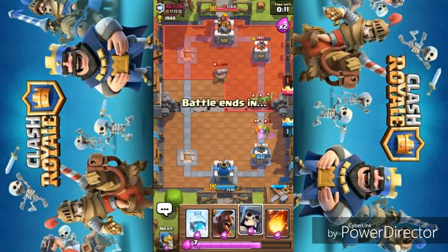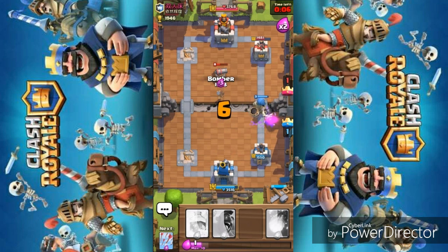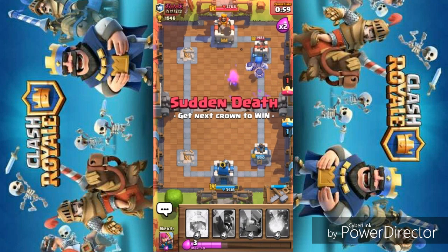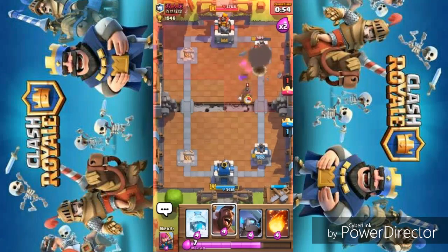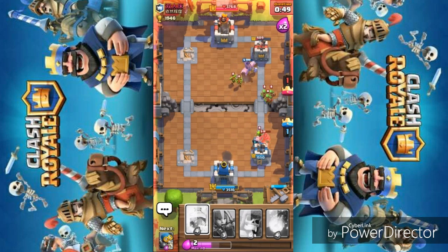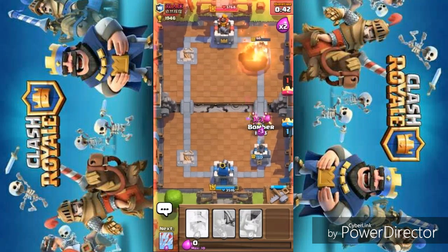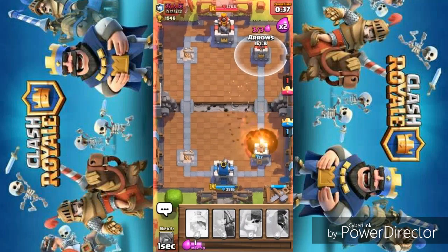Doing the same thing again — going with the Giant Skeleton first and then moving the Wall Breaker from the left side, so he can't predict my next move. The Giant Skeleton is again going towards the tower doing decent damage. He places a cannon in front of the Giant Skeleton — bad move, it's going to get taken out. Placing the Hog Rider and it does great work. One arrow finishes it and there we are — clutch win!